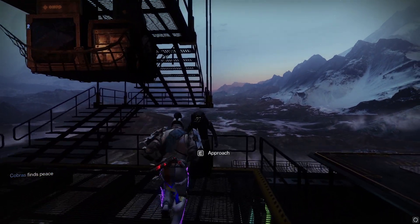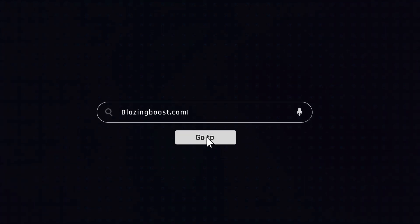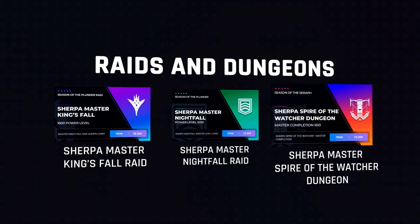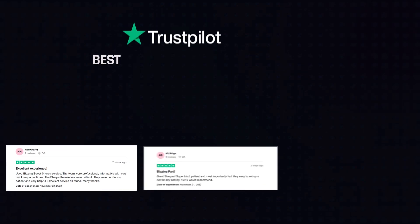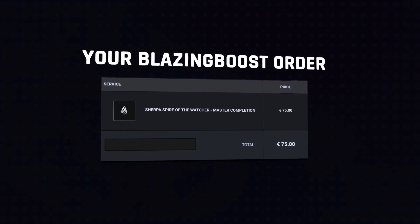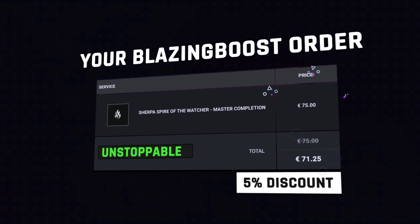Let's see if Xur has anything worth getting. Massive shout out to Blazing Boost for sponsoring today's video. If you guys are struggling to get anything Destiny 2 related, they offer a very good sherpa service for trials, raids, and end game content. They have a Trustpilot review of over 30,000 five-star reviews, and if you use my code 'Unstoppable' at checkout you'll get a five percent discount.